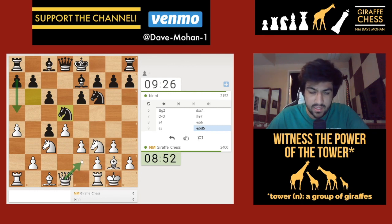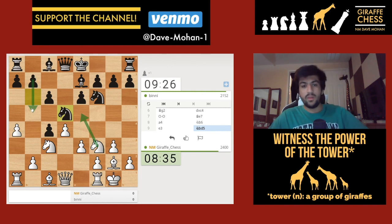We see this knight d5 move, and I'm thinking about how I want to react. I think I want to play knight to e5 - that way there is no b5 in any position.